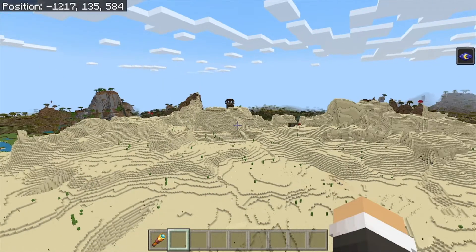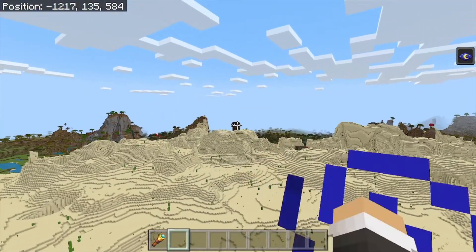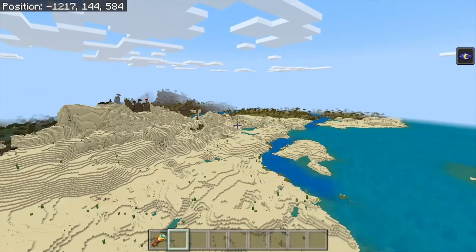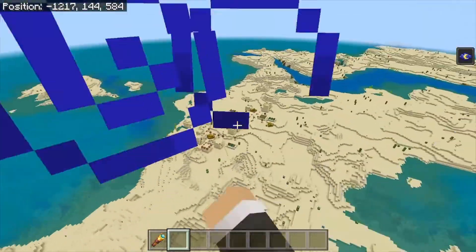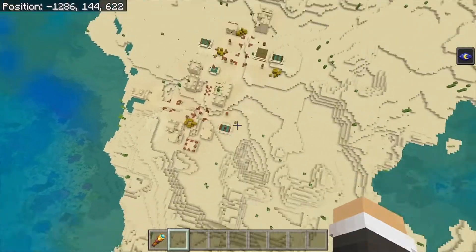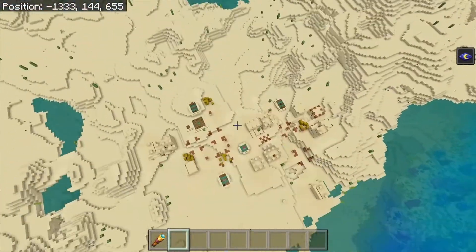Bonus for the people that make it to the end of the video. Remember pillager outpost number two, right here on the edge of this desert. If you come to these villages — there's one over there and one right over here — if you come to this village right here that is near this ocean and coral biome, your stronghold is right under this village. This is probably your closest stronghold.